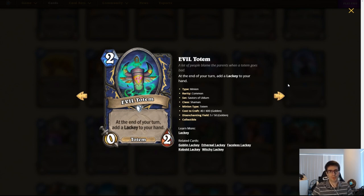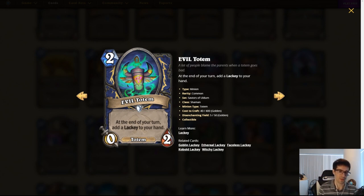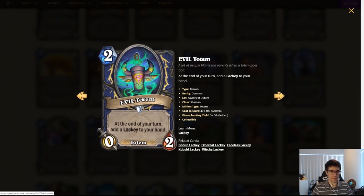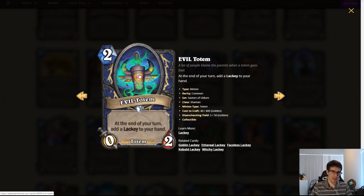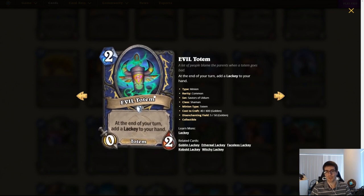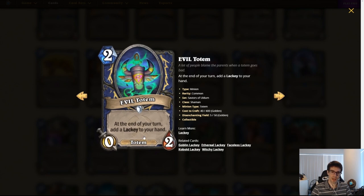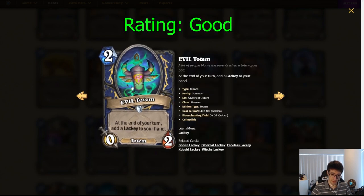Evil Totem. Two mana, 0/2 Shaman minion — and it's a totem. At the end of your turn, add a Lackey to your hand. This seems very powerful. It gets cleared very easily at two health, but it can't be pinged off, which is nice. Worst case, you get one Lackey; sometimes you get two, which is nice. If you compare it to Cable Rat — a two-mana 1/1 that doesn't contest much — this stat line might let it survive a bit more and get you two Lackeys. Having an extra way to generate Lackeys will be nice, especially with a new Shaman card we'll be seeing later. I think this card's pretty good and will see play.